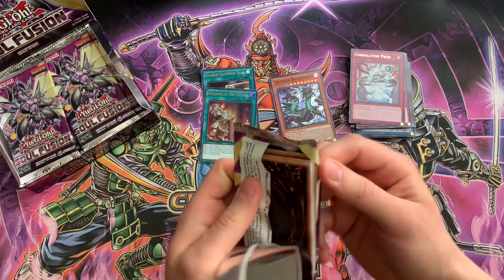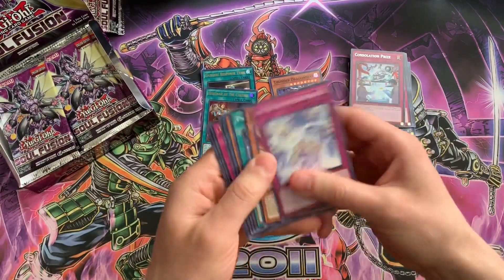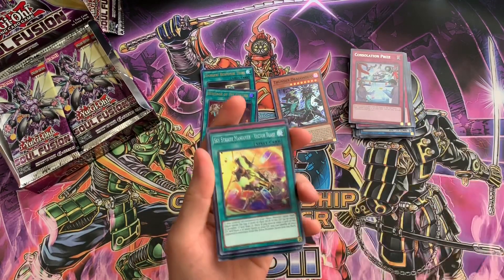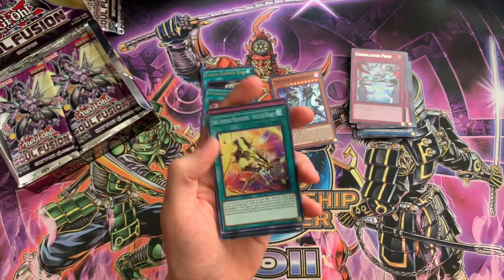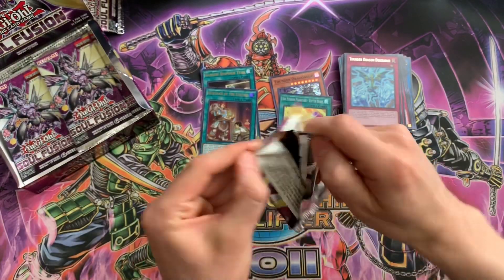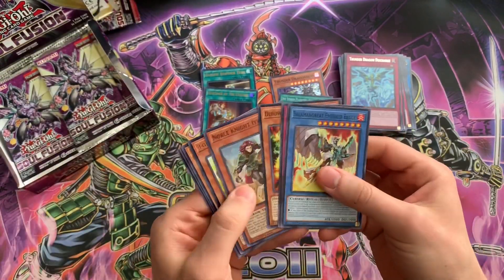So we got two Ultras — that kind of sucks that our Ultras weren't too great. I don't think there are too many good Ultras in the set though. Sky Striker Maneuver — Vector Blast. I don't think the Ultras were too great in here. I know the secrets were pretty decent — some of them anyway.